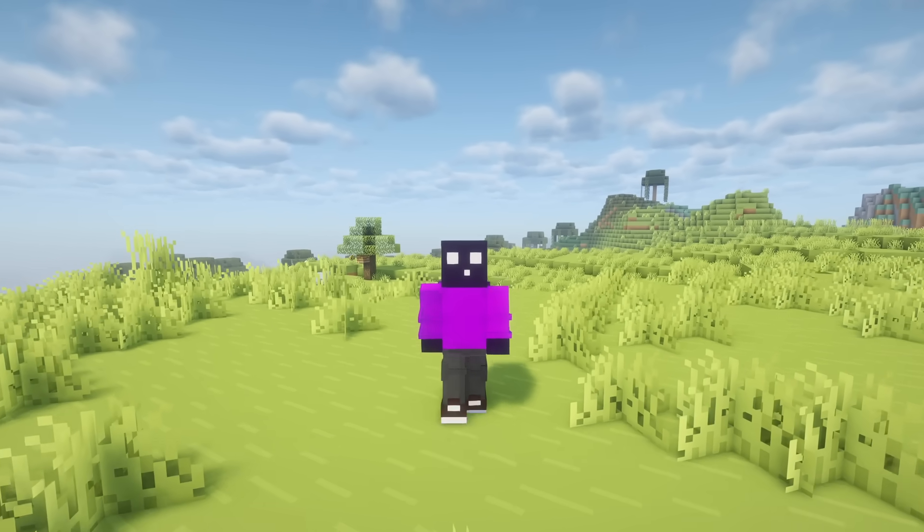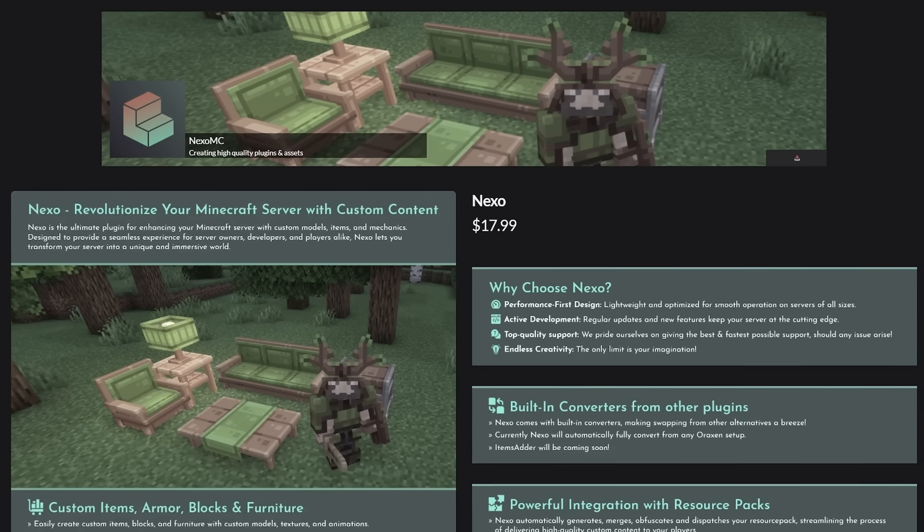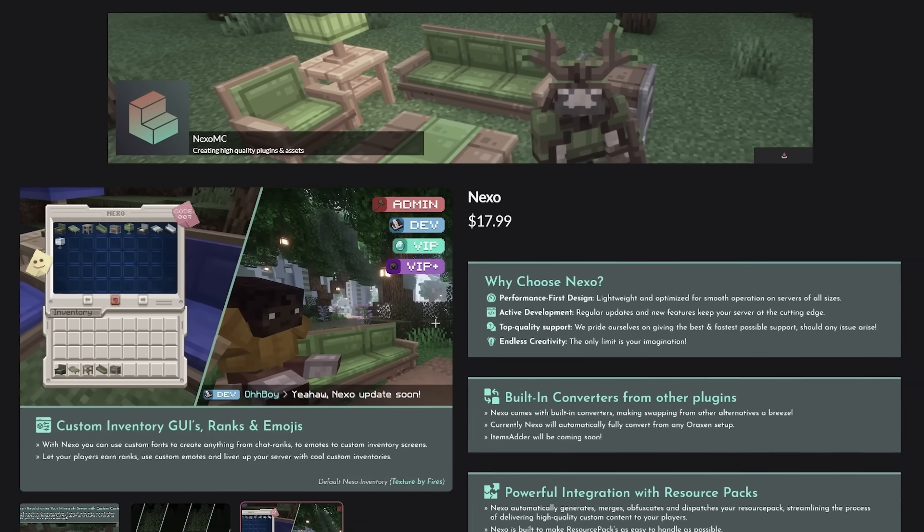Another big downside is that a lot of these custom content plugins are paid. Which means if you want custom content on your server, or if you just want to experiment with it to see if it is something for you, you will immediately have to pay for it.